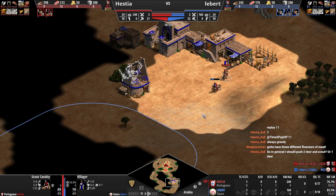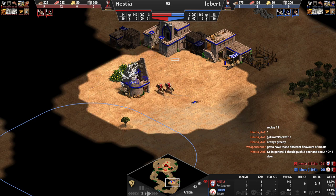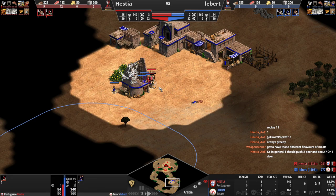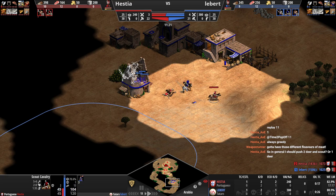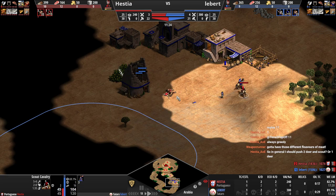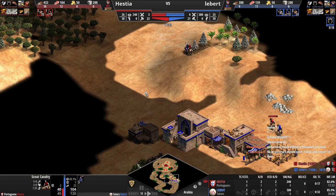Nice micro, easy kill! But don't commit on these because you're going to lose a bunch of HP. He had a weak villager at the berries — that was bad by him. Now you run — what are you doing? It was so good until you took way too much damage for no reason. You kind of just lost one of your scouts for free.